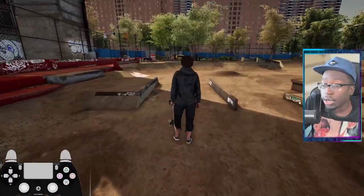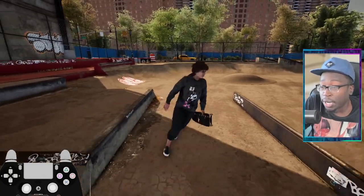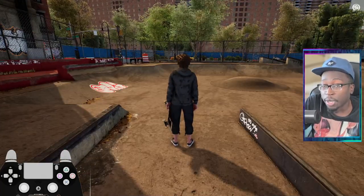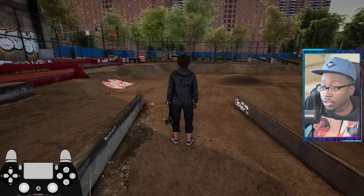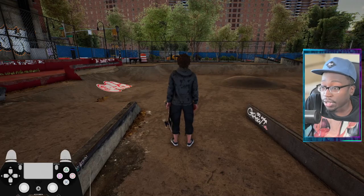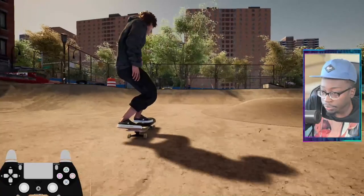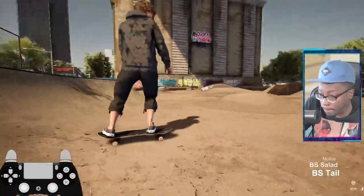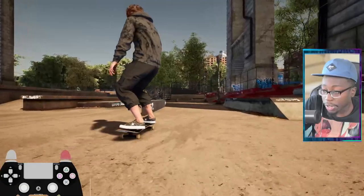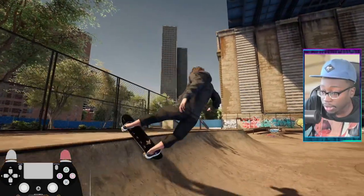One more thing: R1 and L1 also finally have a use. They're used to bump in and out of lip tricks — left bumper to bump left, right bumper to bump right. So let's try to slide into a tail slide and then bump out of it using the bumper. And you see there, I used the right bumper to bump out of it and it actually rotated me to fakie.